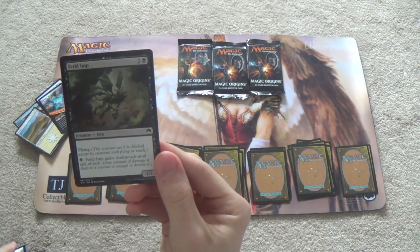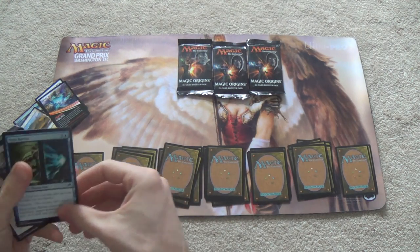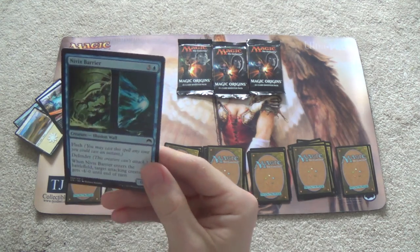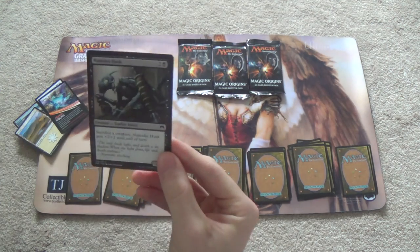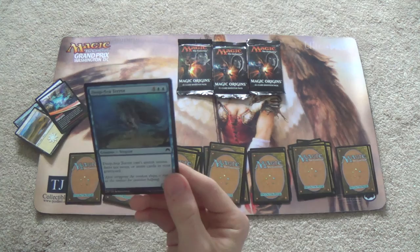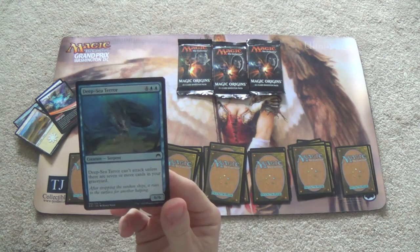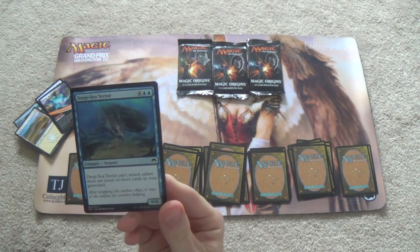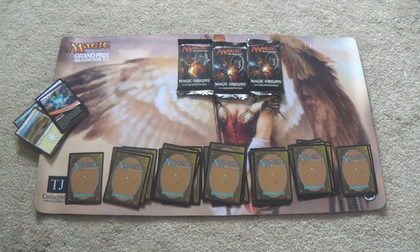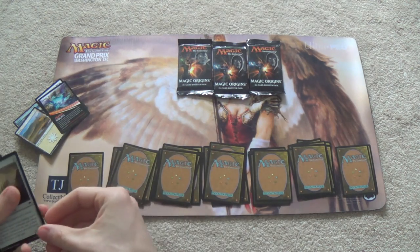Two mana flying with Death Touch potentially — okay. Titanic Growth — infected me says yes. Nivix Barrier — a wall on steroids, I suppose. Nantuko Husk — for that final push, and of course all the combo decks that have been using it for Rally. Deep Sea Terror — it's supposed to be the kind of card you play in control decks that have a lot of instants and sorceries, just to eventually turn it on. Leaf Gilder — just more mana. Ramp. Take it.